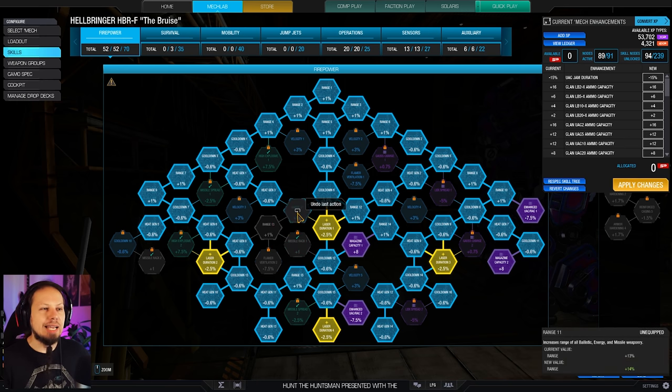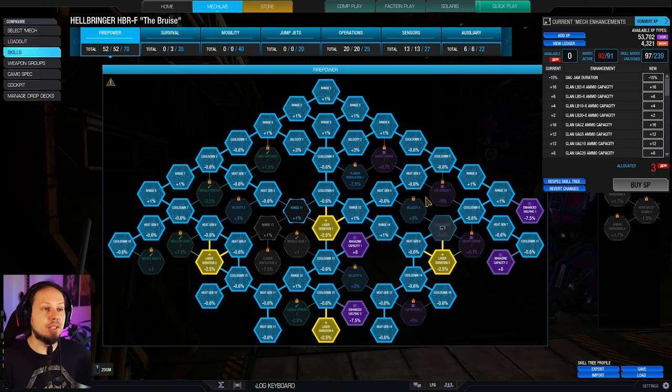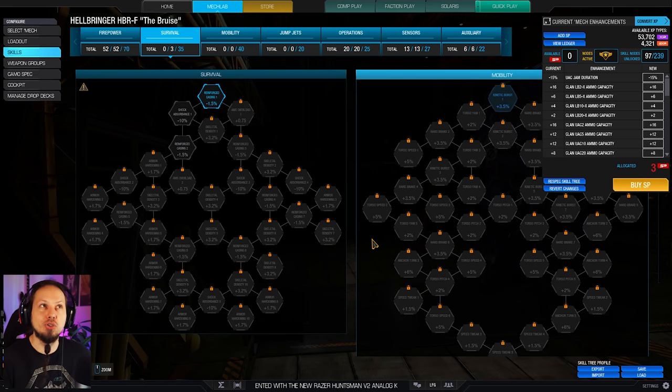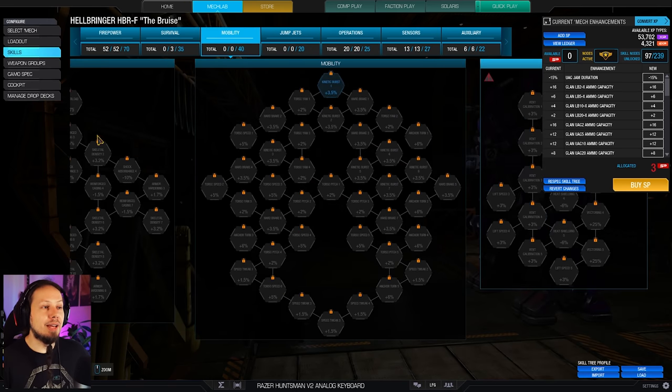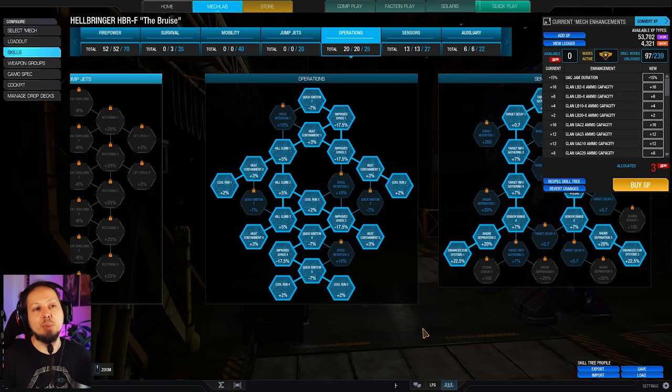Those two range nodes are kind of optional. You could go for a bit more cooldown and put the last point into something else, like velocity. Velocity helps you with your autocannons — very slow traveling slugs. We have nothing in terms of armor; our armor is our ECM. We also have maximum heat containment and maximum cool run so we can fire as often as possible.